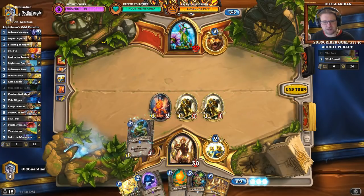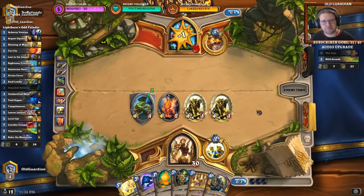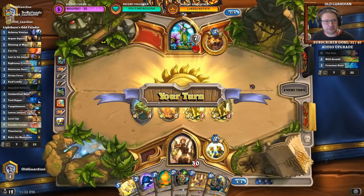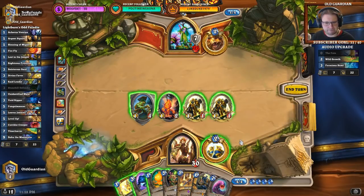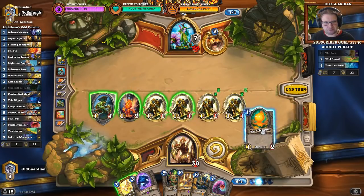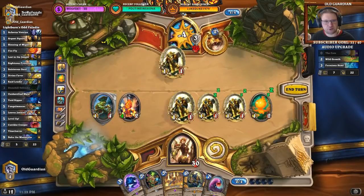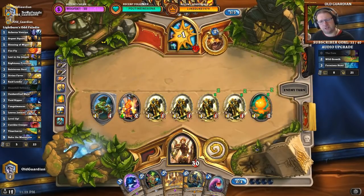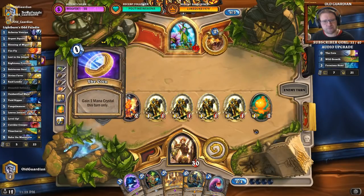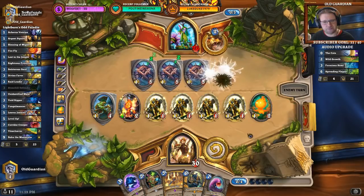Next turn Swipe could come down already. I'll play the Stonehill here and see if I can find something like a Tarim. That's a piece of good news. Casually healing seven and drawing a card — very casually. He could even coin a Spreading Plague already next turn, which would be awkward. I can kill it with the Void Ripper. I just want to punch him in the face a little bit here. I probably should not have played the seventh minion so that I could clear with the Void Ripper if I need to — because now there will be one minion left from the Spreading Plague. That was my bad.